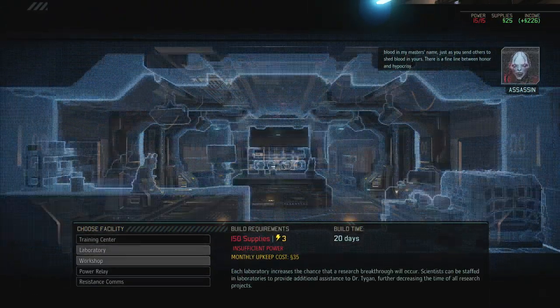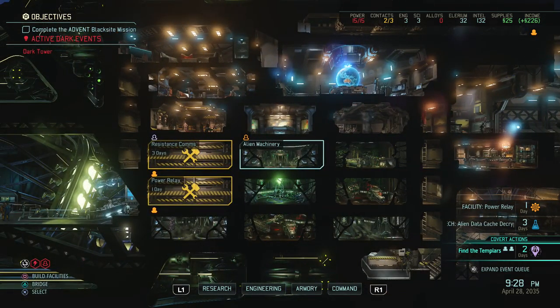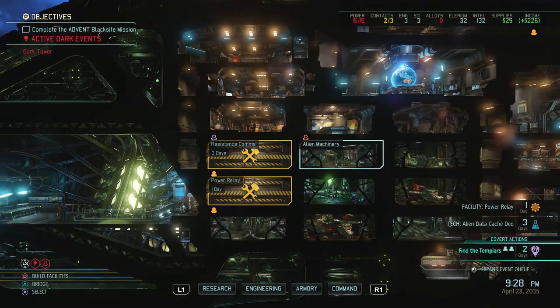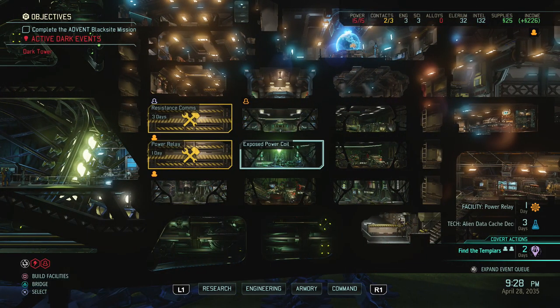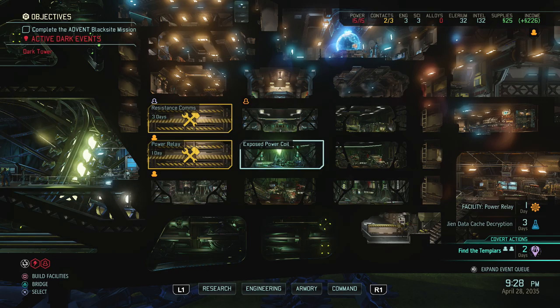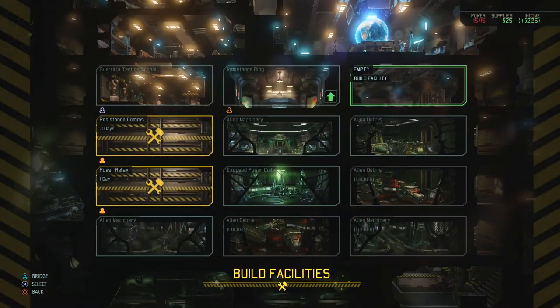I'm gonna go for a laboratory here, so I am going to build my workshop here because this can be increased by using an engineer, and this can be improved as well. I didn't have time to put the power relay here but if I did that would have been perfect. I'm actually going to put my psylab there, because if you put a psylab on top of a power relay it actually doesn't use any energy.